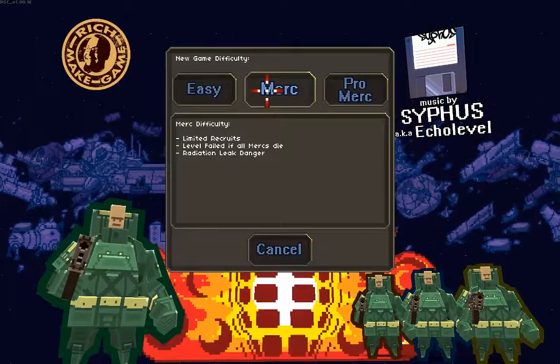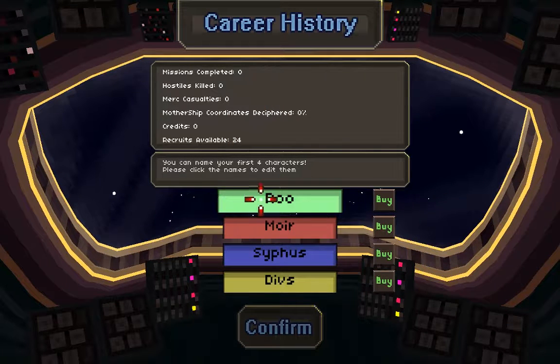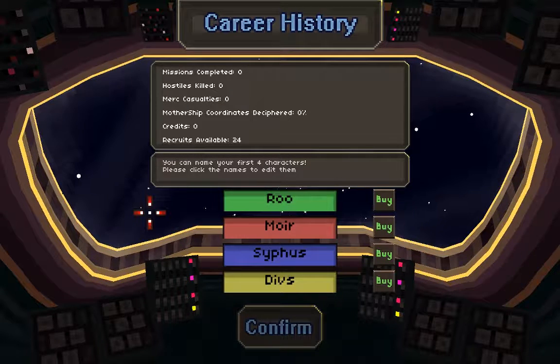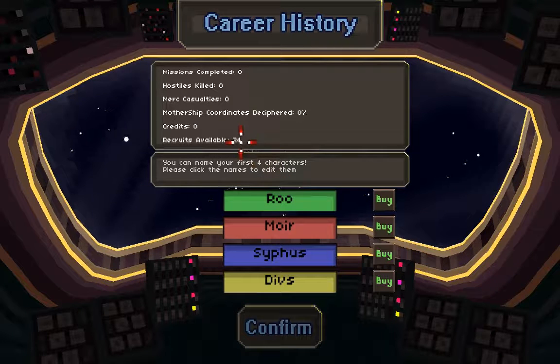Limited recruits - level failed if all my mercs die, radiation leak danger. Straight away you've got Rue, Moyer, Syphus, and Divs. In Cannon Fodder it was Joups... something like Joups and Jobs. You play with four players at a time - you control all four at the same time. If any of those die, you can switch them out with a new one, but only until 24 recruits are reached. Then you've got to keep your guys alive, or else it's game over.